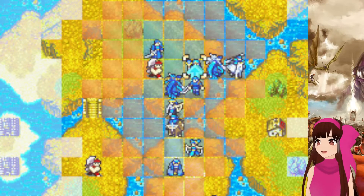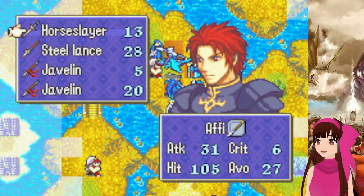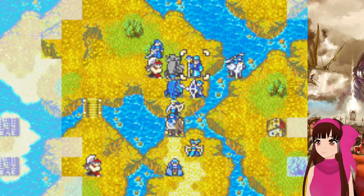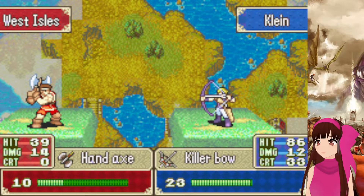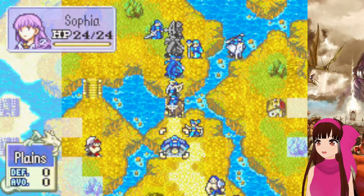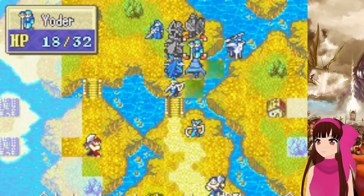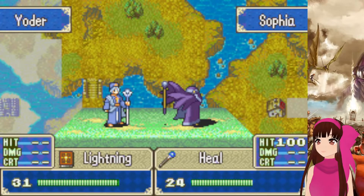Let's see if Zeiss can actually hit something — a Horselayer seems to be our best weapon on him even though he's not fighting a horse. Just feeding our low-level unit again. One more level for him. I think I want to get Garrett doing something. I need to heal Yoder. I might turn off Sophia's animation too.